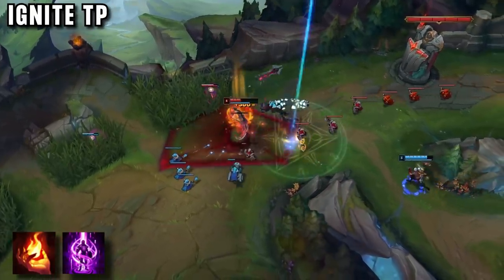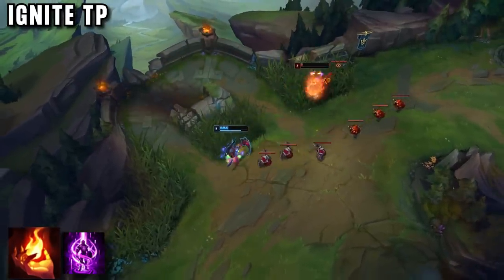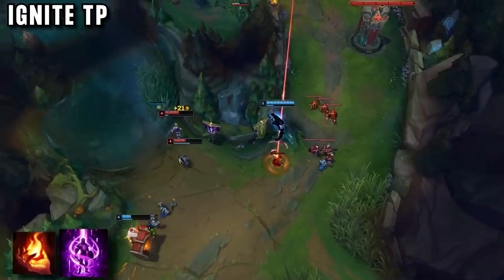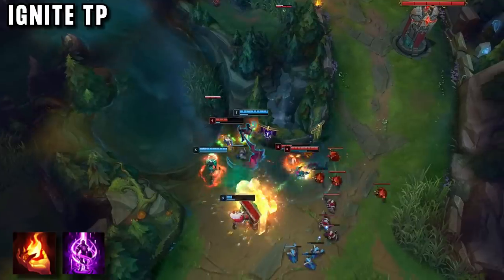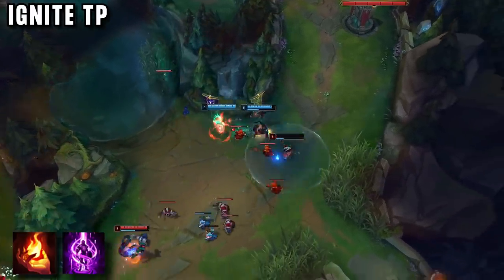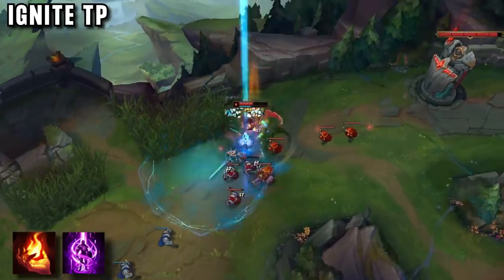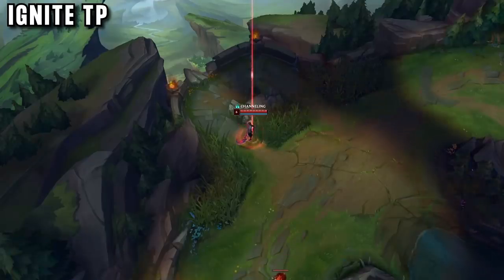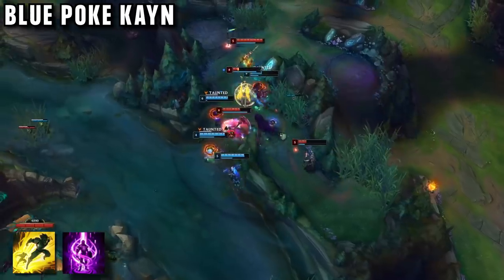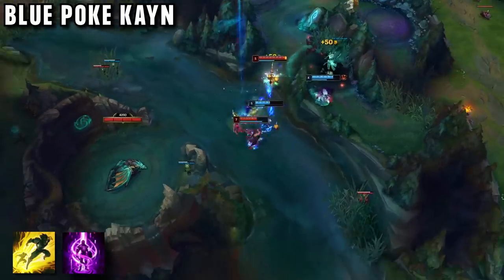Ignite TP is his go-to for red Kayn. These summoners mean that in any top lane 1v1 he will have the best 1v1 summoner spell thanks to the ignite, but he can still teleport bot lane to join any fight there as well. Red Kayn specifically doesn't need flash because he has his Q dash and E to escape bad situations, and he is tanky enough to do so. He also takes Conqueror so he can force early fights and win 1v1. For blue Kayn he takes Flash TP, and uses the teleport to get bot lane, get some kills, and start snowballing. The flash is more important since blue Kayn is so squishy.